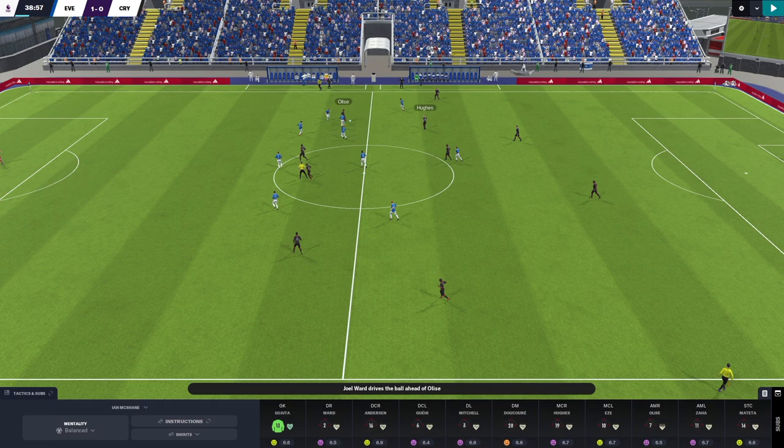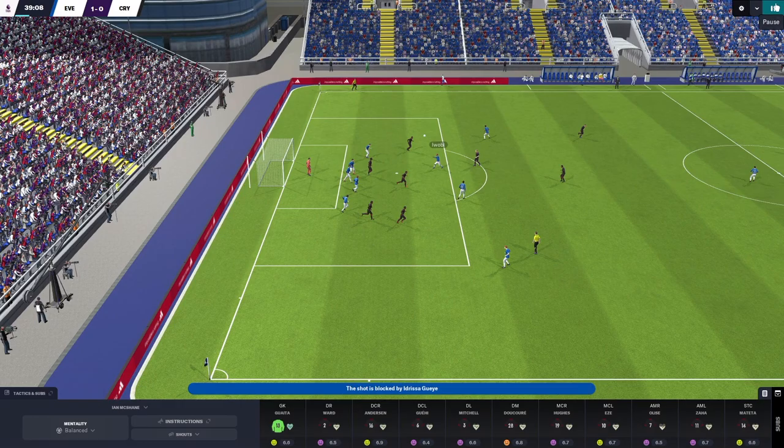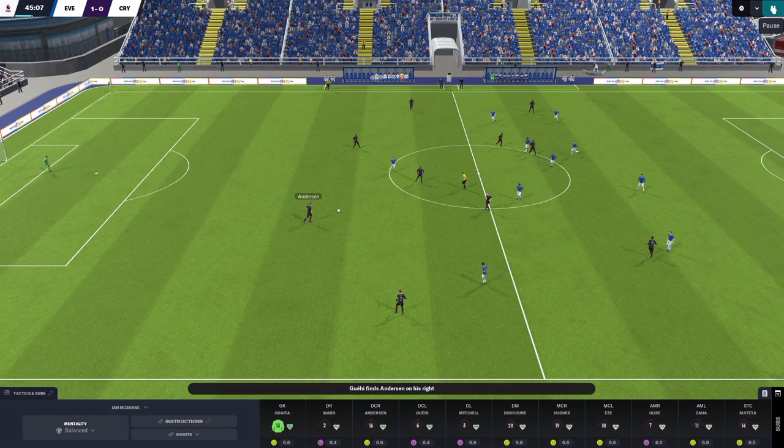However, a lower tempo doesn't mean your players will never attempt a risky pass to create a chance. Our man in this highlight is Will Hughes, who is prone to a clipped ball over the top — and here he plays quite a risky one. He has a low percentage chance of being effective, but Zaha manages to run onto it, checks back, plays a ball to Mitchell who shoots, and we've had another opportunity on goal.